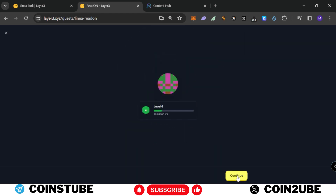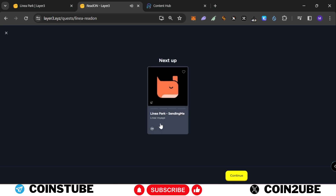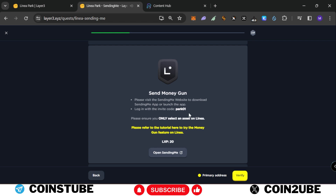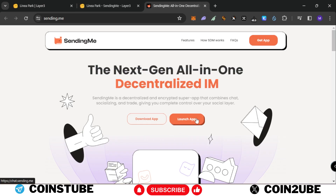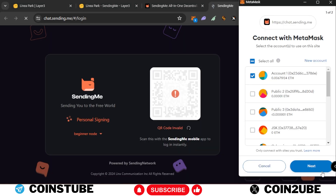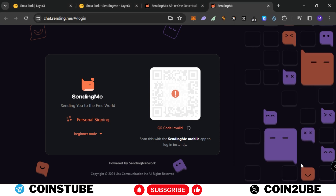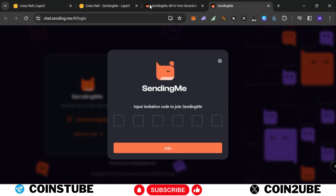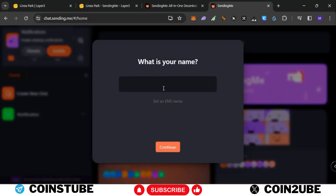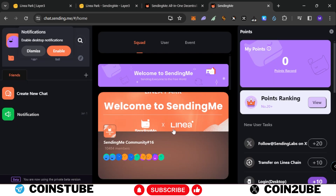Next is the Sending Me task. Click on Continue. You need to use the Money Gun — use the code 'park01'. Click on Open Sending Me, then Launch App. Login with wallet, select MetaMask, click Next, and connect the account. Sign in and enter the invitation code copied from Layer 3. Paste it and click Join. We successfully joined. Provide a name and click Continue.